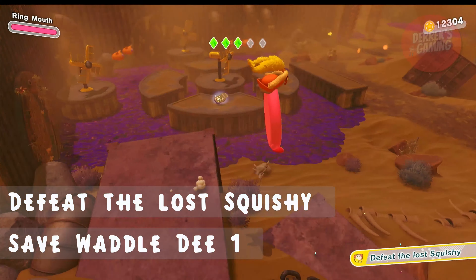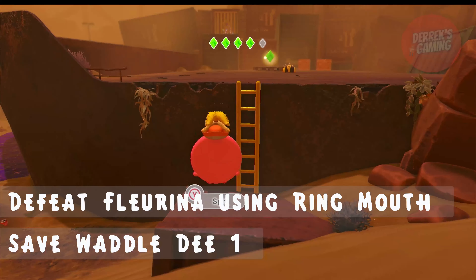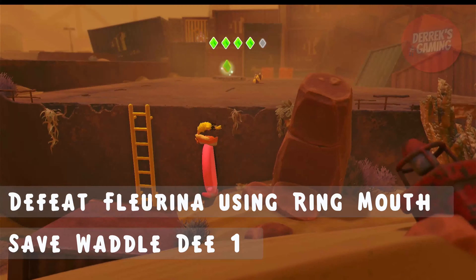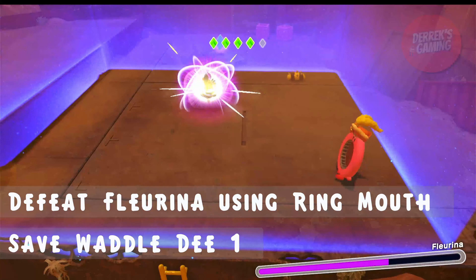Let's take a quick detour here to defeat the lost Squishy and complete that mission. Straight up ahead you'll see there are a bunch of windmills that we need to activate with the windblast ability. Once we activate all three of them, we will get another piece of the star.